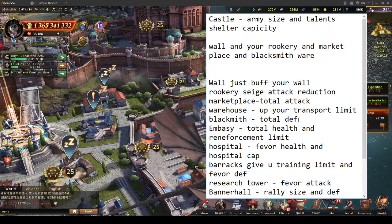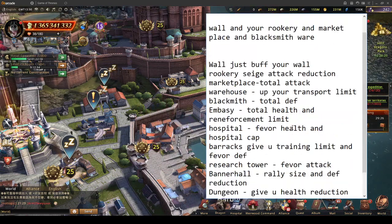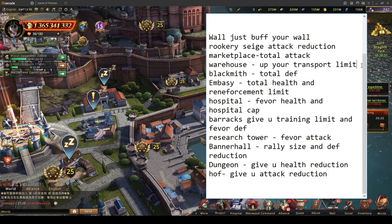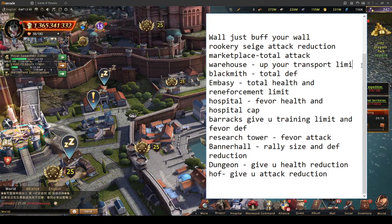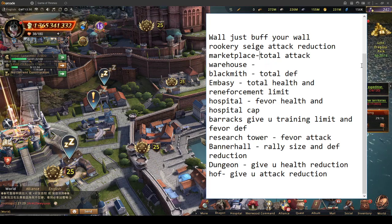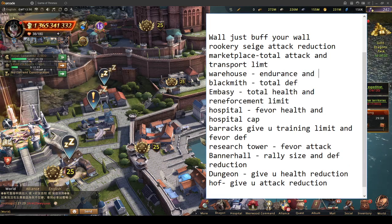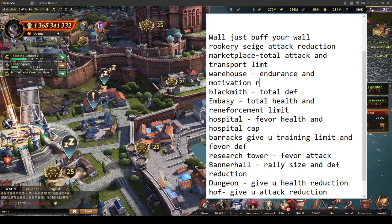To clarify: marketplace gives you total attack and transport limit. Warehouse gives you endurance and motivation regen.